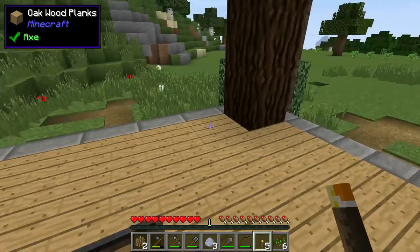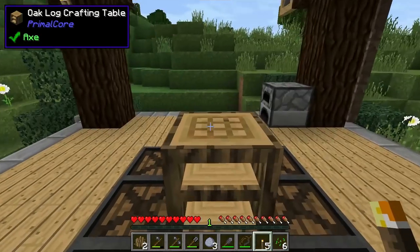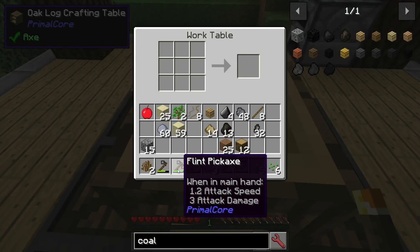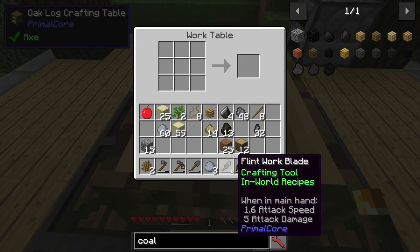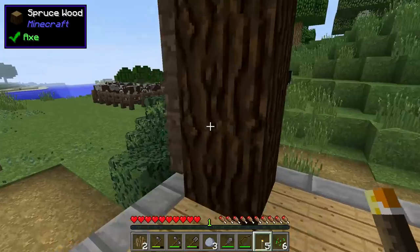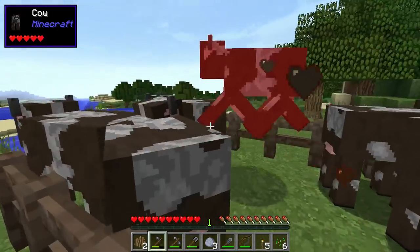That is really how you get through day one. You've got a flint pickaxe, a hatchet, a shovel, and your working blade.